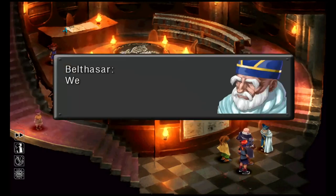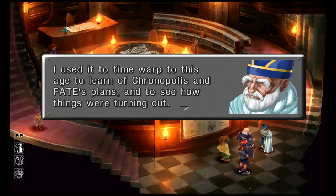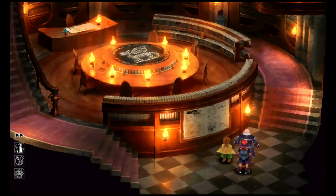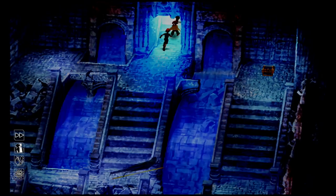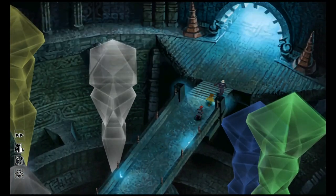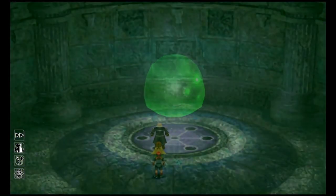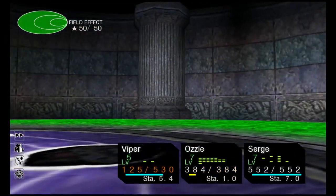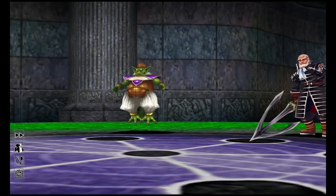Get through the dialogue with the Prophet, then head back to the new doorway at the top that's now open. Head forward and engage the green blob boss. Beat the green blob — we finished him. That should put us at level 51.